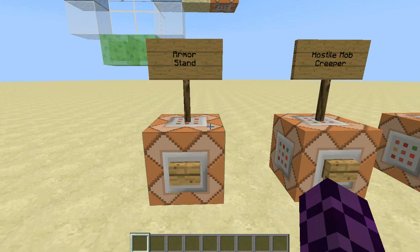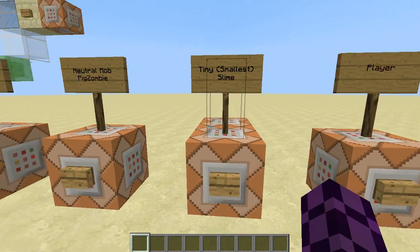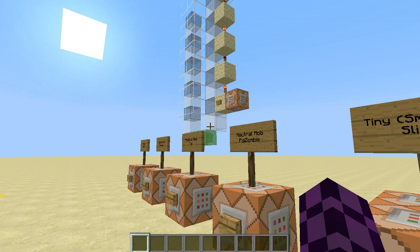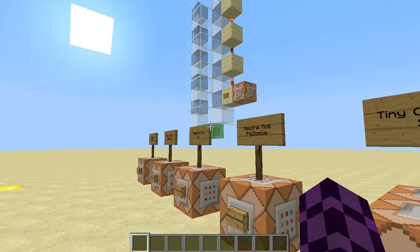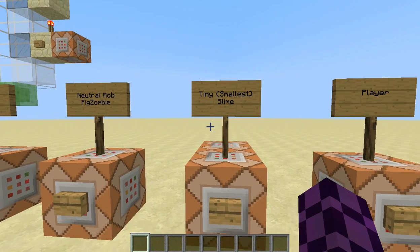The entities I will be testing are the armor stand, a hostile mob the creeper, a passive mob the pig, a neutral mob the pig zombie, and a tiny slime. I think there may be a difference with the slime since it is made of slime, and also because it has that bouncing mechanic — the way it moves — which interacts with the slime block, similar to when a player falls on it and holds spacebar, canceling their jump animation.